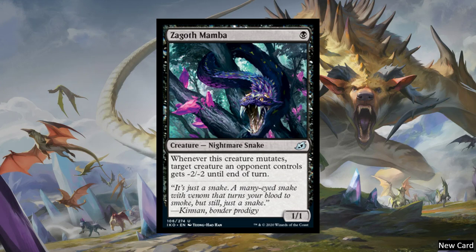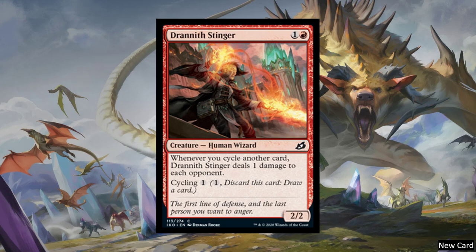Next, we have Zagoth Mamba — a one-cost creature Nightmare Snake. Whenever this creature mutates, target creature an opponent controls gets minus two, minus two until end of turn. This definitely goes in a mutate deck. It has to be the base — you can't mutate this onto something, which severely limits it. But overall it's similar to that Chupacabra from the Explore mechanic, where it allows you to turn something into removal, which can be very deadly. Next, we have Drannis Stinger — a two-cost creature Human Wizard. Whenever you cycle another card, it deals one damage to each opponent. It also has cycling itself — turning cycling into an actual win con.